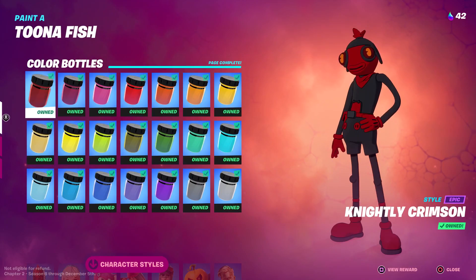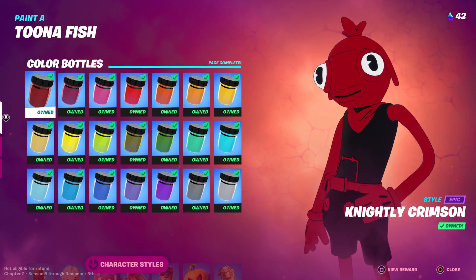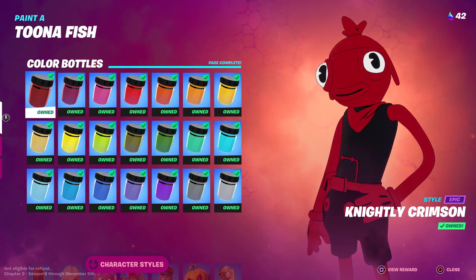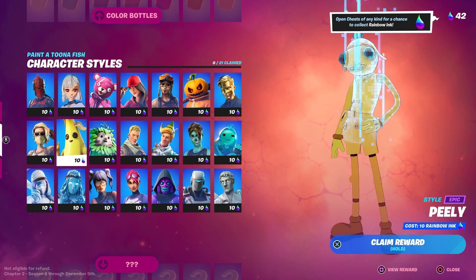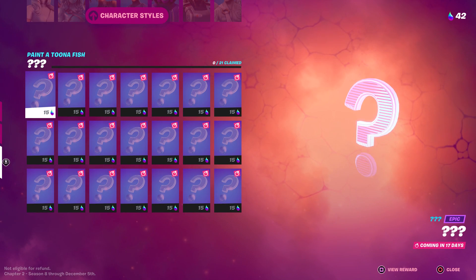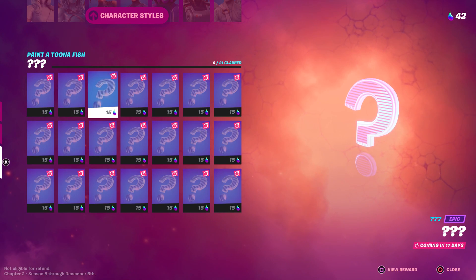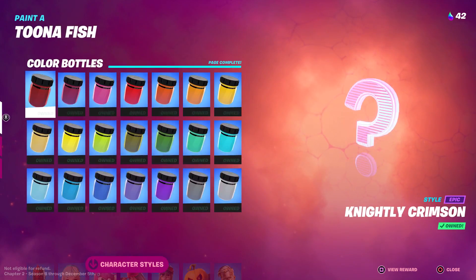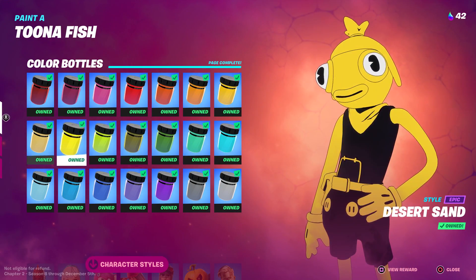Once you have it, there are three different customizable options. You can do the color bottles, which will paint him a full color — I'll show you that in a second. You can do the character styles, which will turn him into a character — I'll show you that too. And then there's a third style that isn't available until 17 days from now, so we don't know what that does yet, but I'm very curious to find out.